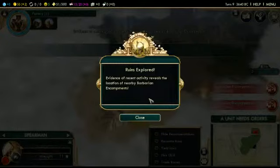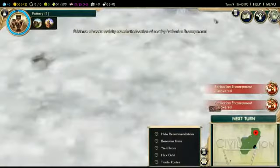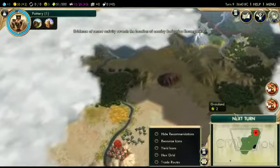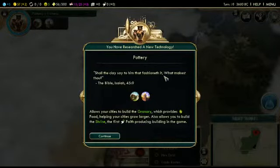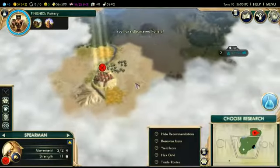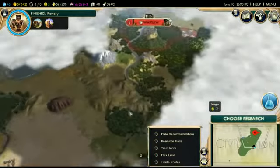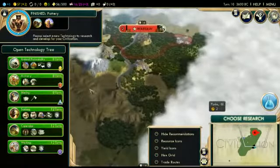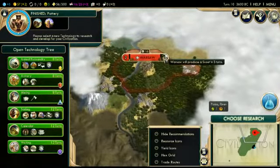I'm already thinking of playing pretty expansionistic early on, so I want to scout — to really get a sense of what's around as fast as we can. These ruins. Those are barbarian encampments right there. I will confess I have never played a playthrough as the Polish, so this should be exciting.